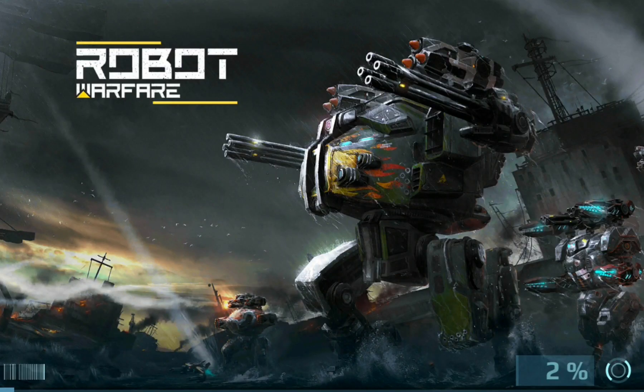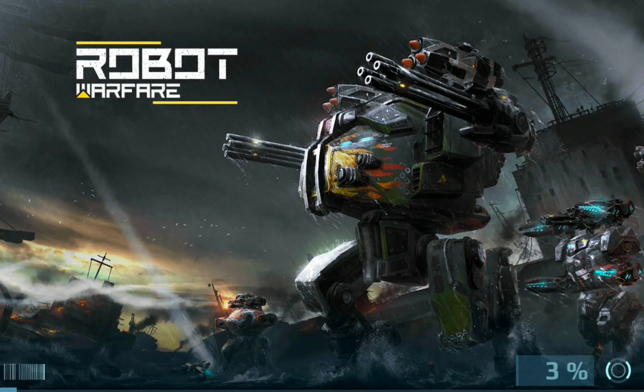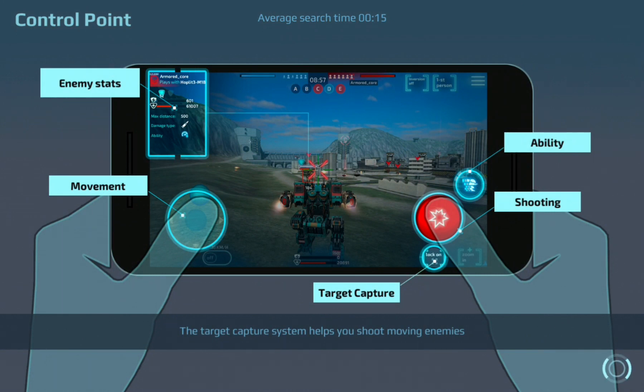Now it's asking for permission to get access to all those areas where it had files stored. In order to not have to go through all the initial process, it's going to take you in like the very first time you played and put you through the training system, the first match, all that stuff. So we're just going to exit out of that match.